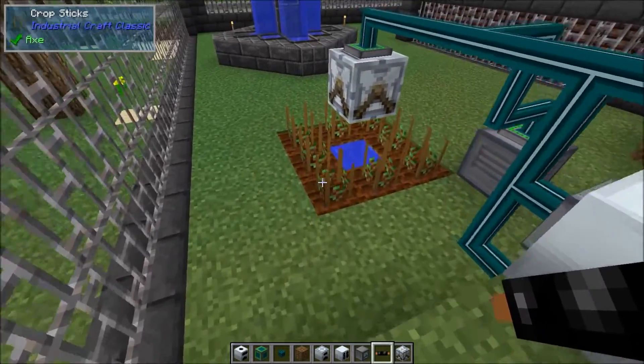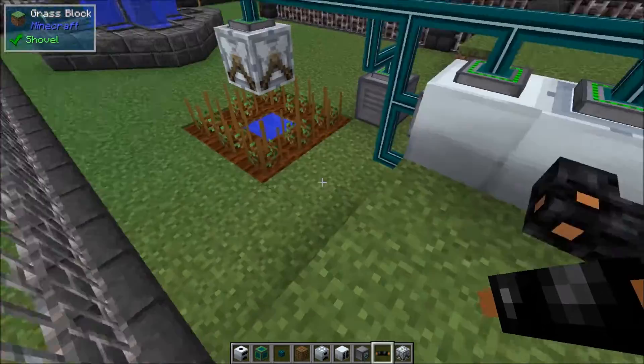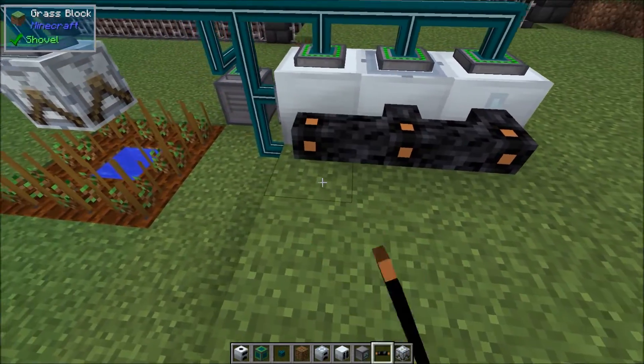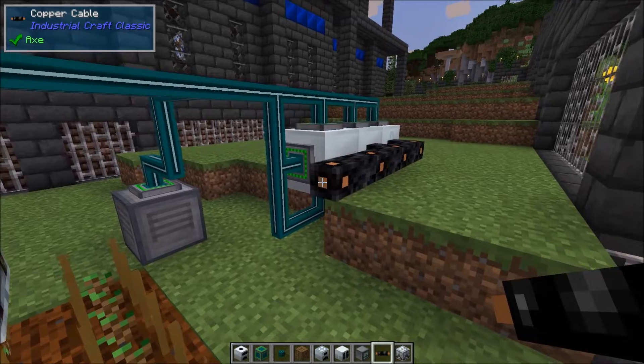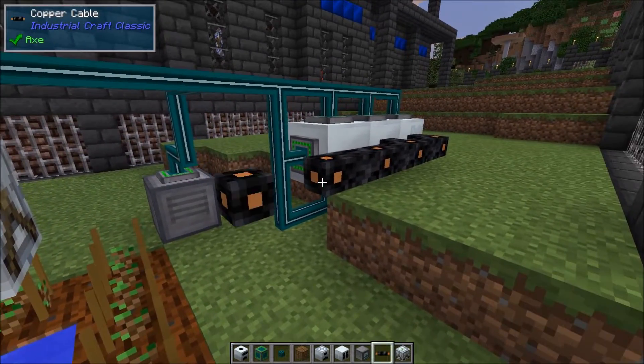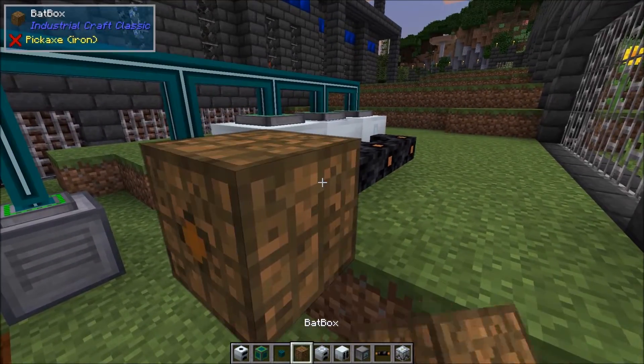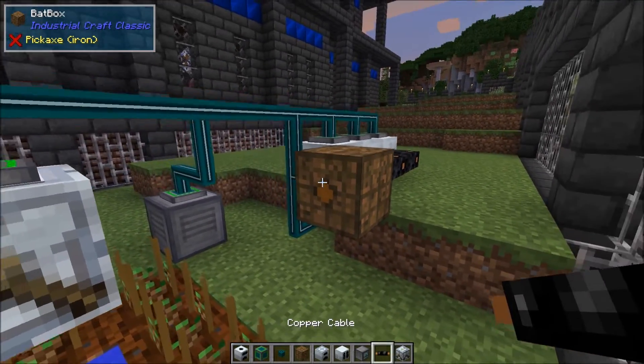We'll connect some cable to the liquid fuel generators and the slag generators. Like I said, you can expand this — level up the crops, have bigger crop areas, add more slag generators, more liquid fuel generators. Then we'll set a bat box down right here and run some power over.